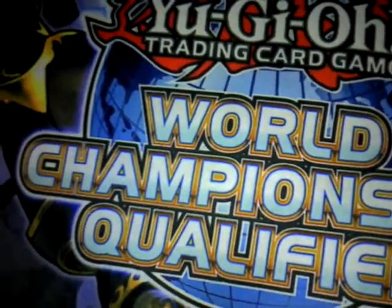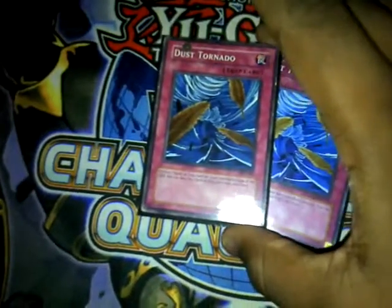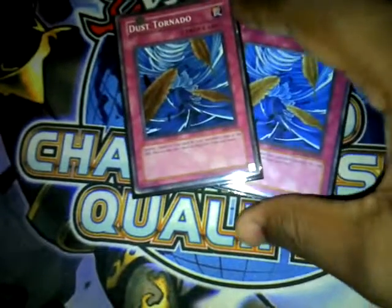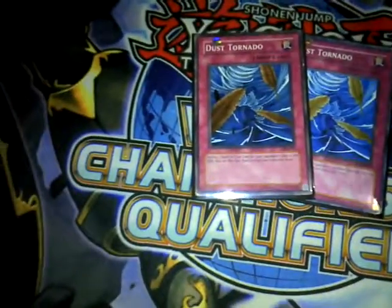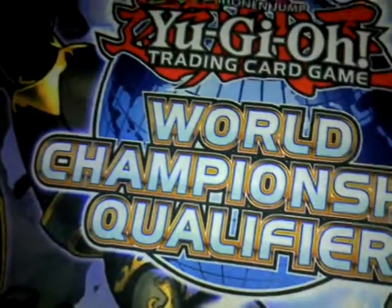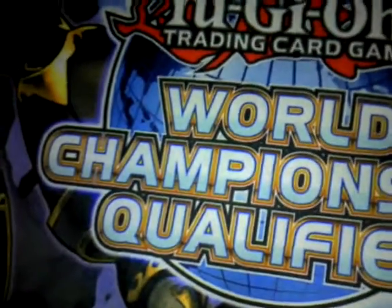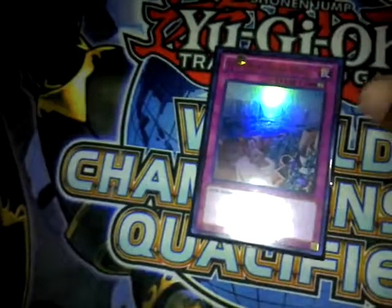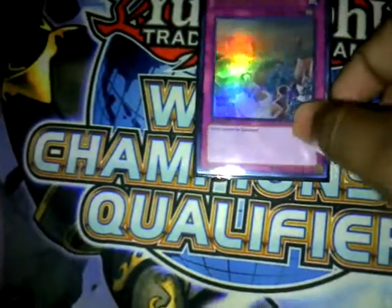Dimensional Fissure to stun your opponent. Dust Tornado for matchups where E-Dragons will side in Shadow-Imprisoning Mirror or Skill Drain — either way you get screwed with this deck because they just stun you and your whole deck gets shut down. The only way around it is Mystical Space Typhoon or Dust Tornado. Next, Macro Cosmos for the E-Dragon matchup, and Iron Wall for the E-Dragon matchup and the Prophecy matchup. Reason being: I have so many cards for E-Dragons already, I don't need two of these. And against Prophecy, pro players can simply go around Iron Wall, so you don't necessarily need to use it.